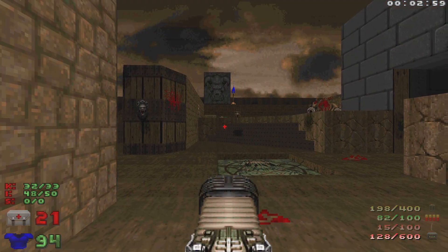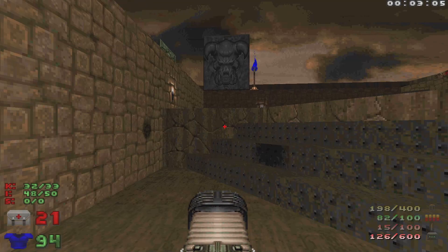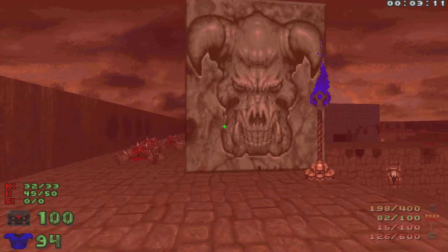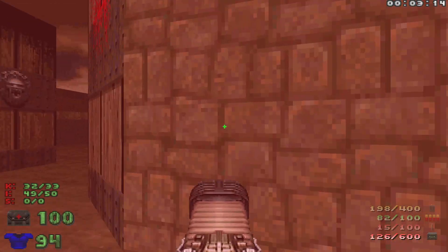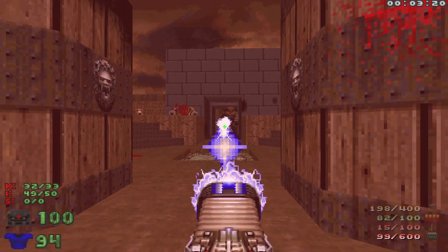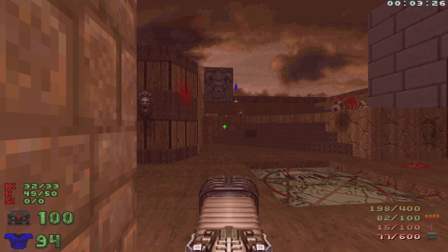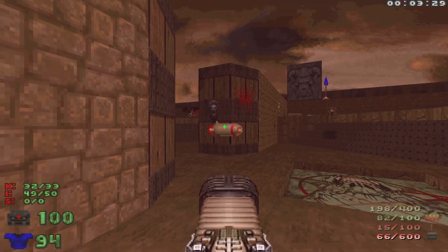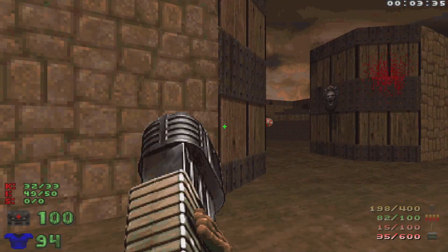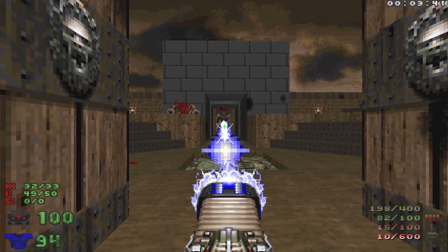I did not even see that rocket coming. Thankfully I have that mega armor to save my life. Let's go grab that berserk pack and head back down. We're just going to keep firing plasma at him until hopefully he goes down — should have enough plasma to take him out.